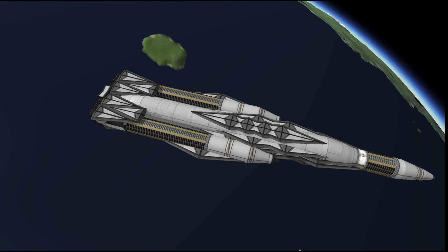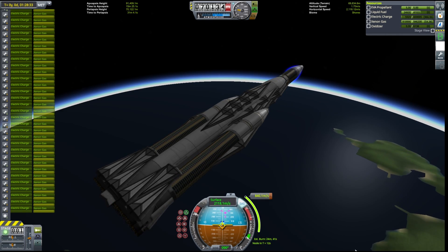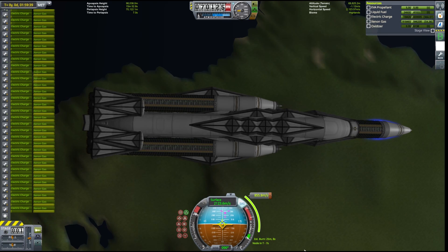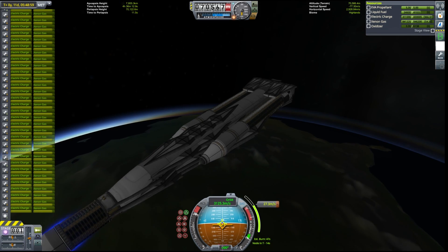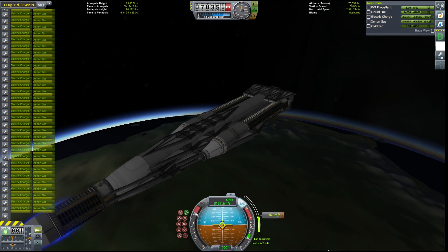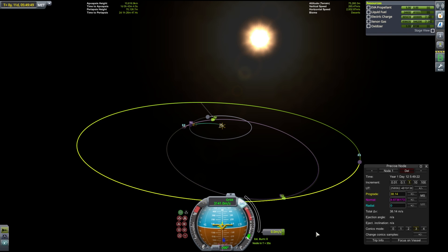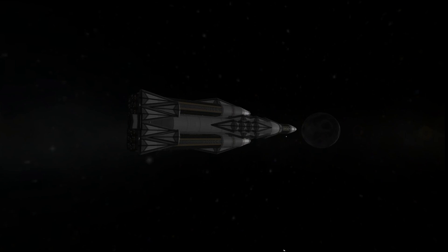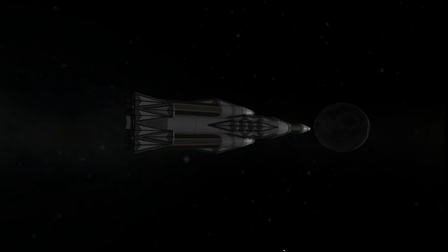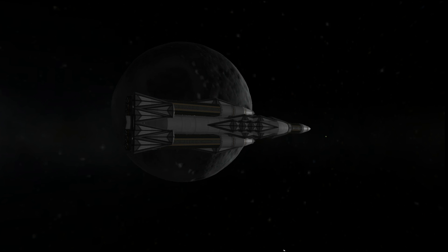Our first stop is going to be Minmus. To get there we're going to need to do a very significant ejection burn, so for efficiency's sake this is going to be split into many separate burns at periapsis. After many such burns, we finally achieved a rendezvous with the Mun, which will allow for some additional savings by doing a gravity assist off of the Mun that will push us the rest of the way to Minmus. In addition to decreasing the magnitude of the ejection burn, the gravity assist also decreases the capture burn necessary around Minmus — a combined total of about 130 meters per second savings.